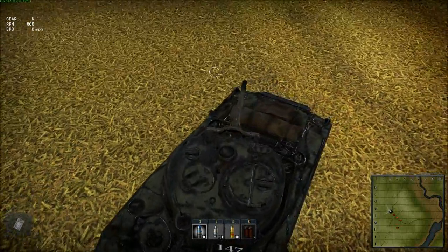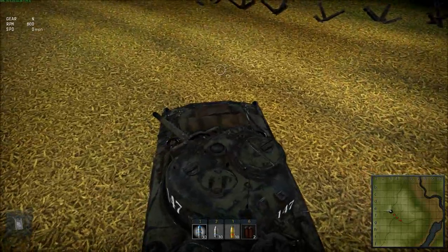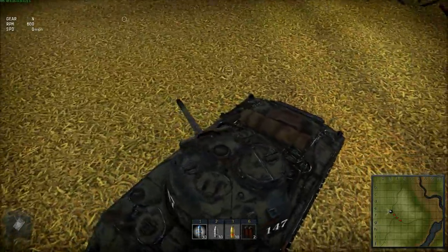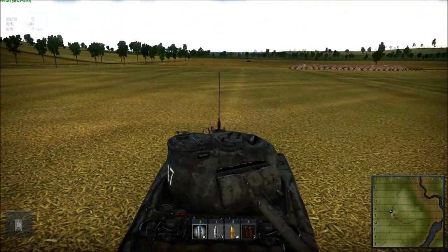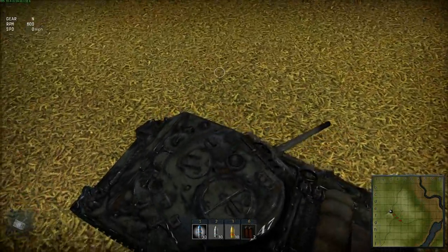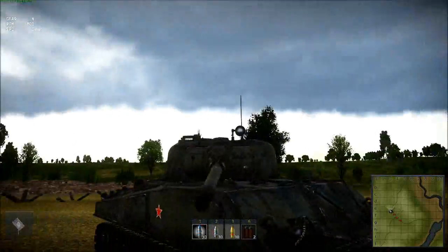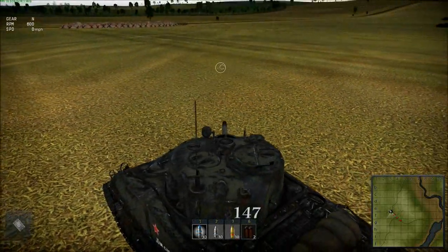I always thought it was kinda weird how Gaijin decided to make it so under ground forces you can put your gun through other tanks, but not through your own tank. I found this out and it got me killed, so I just wanted to let everybody know because I did not see anything on this.